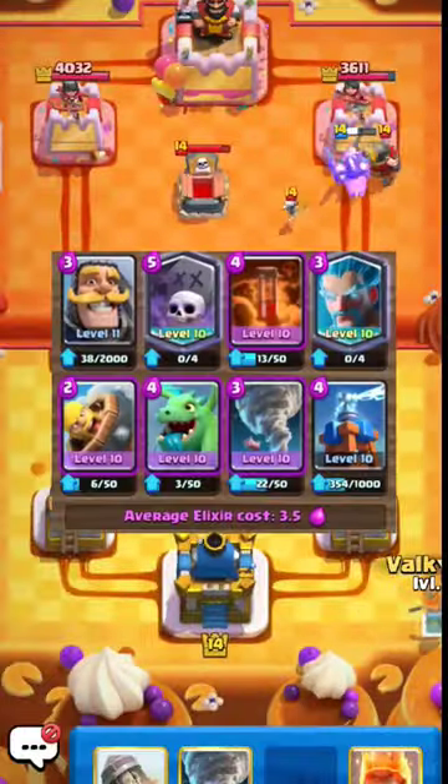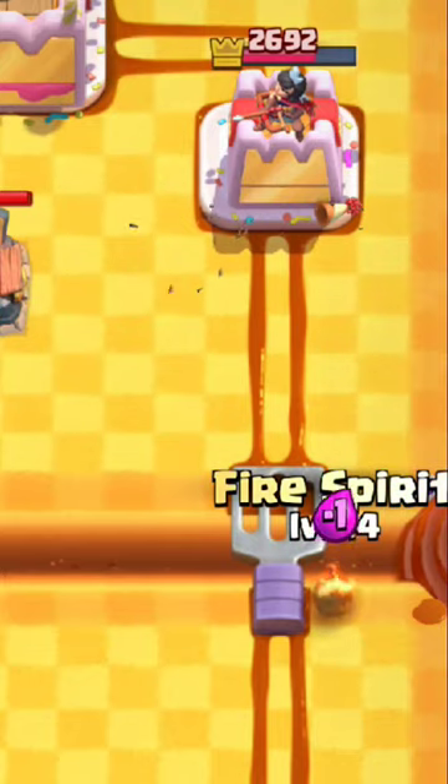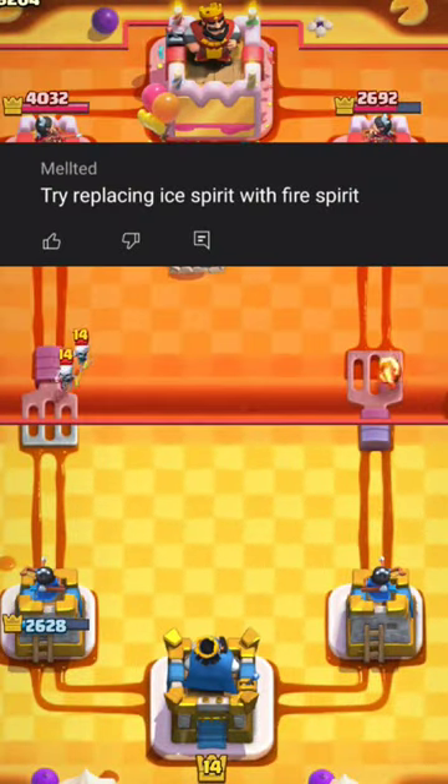Very similar to classic Splash Shard. Throwing Spirit from the bridge. I replaced Ice Spirit with Fire Spirit.